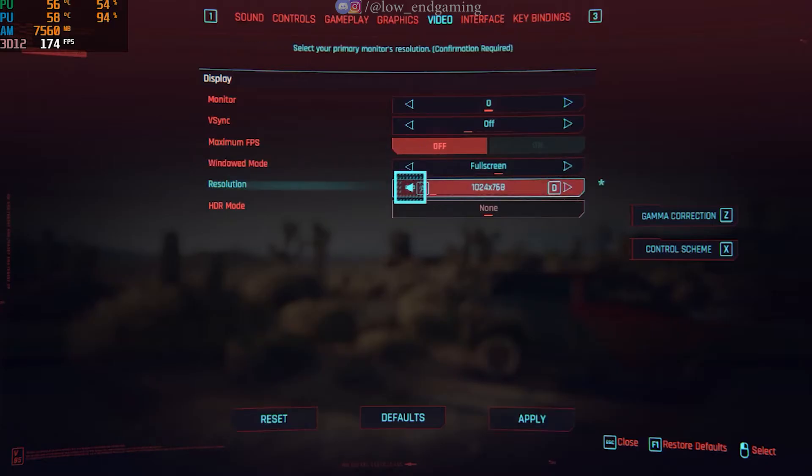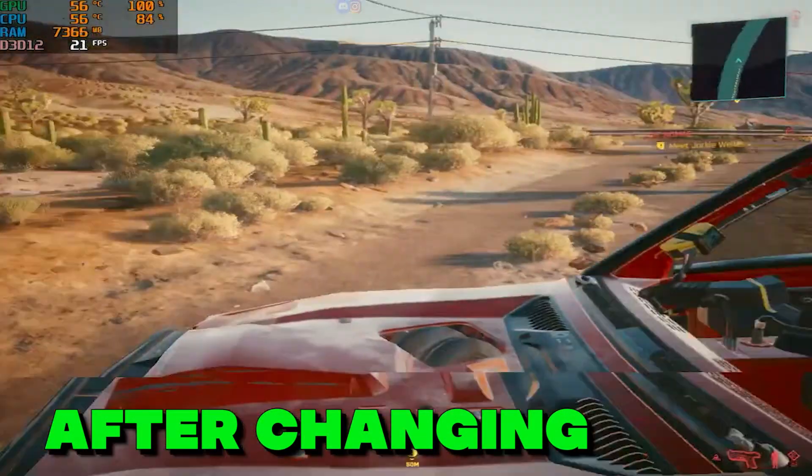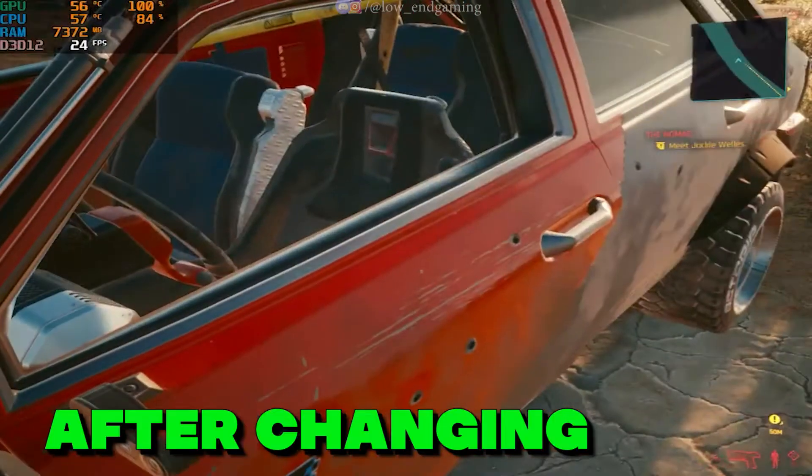Now go to video settings. Turn off vertical sync and set the resolution to the lowest available — in my case 1024x768; yours may be different. And make sure windowed mode is set to full screen. Now apply the changes and play your game.